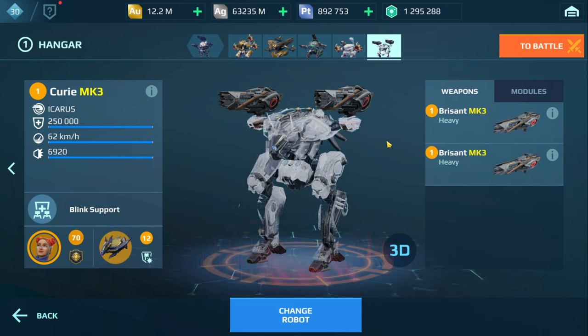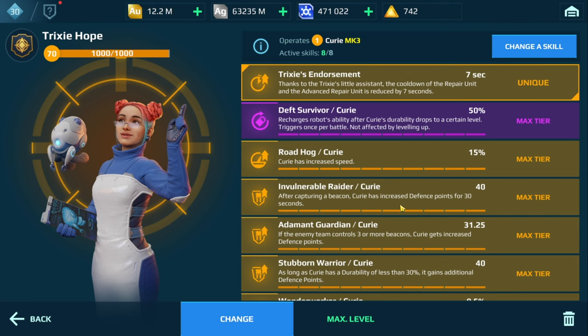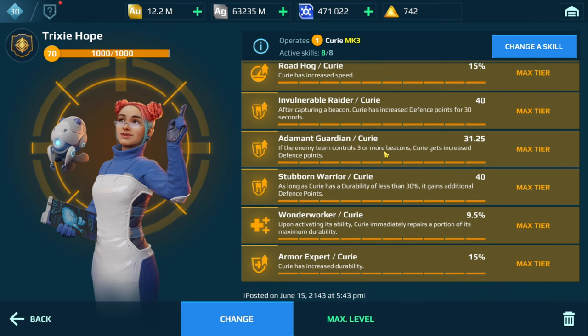We also have the Curie with Brissants — very similar to the Ephian, but in this case we have the Trixie Hope and the Shy. Things might change in the second half.